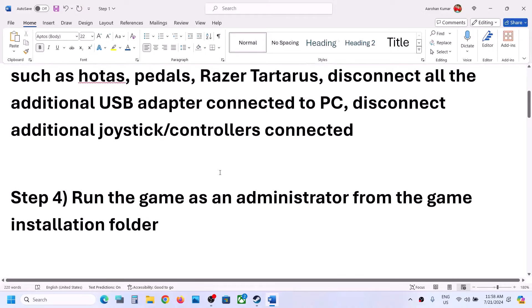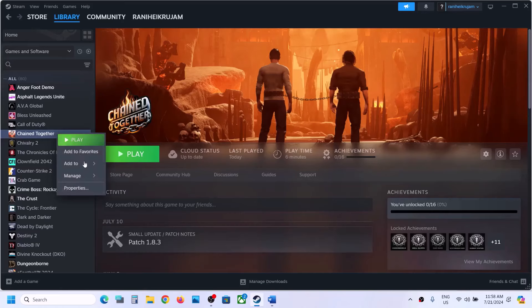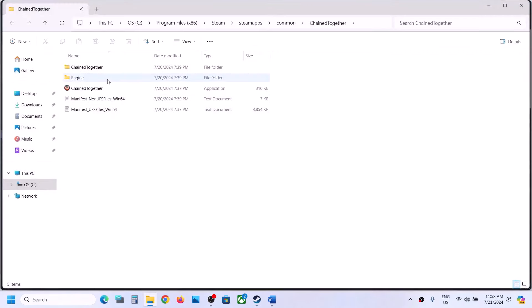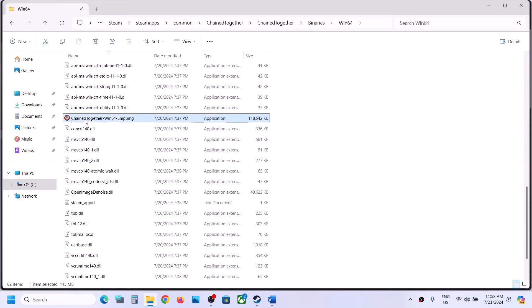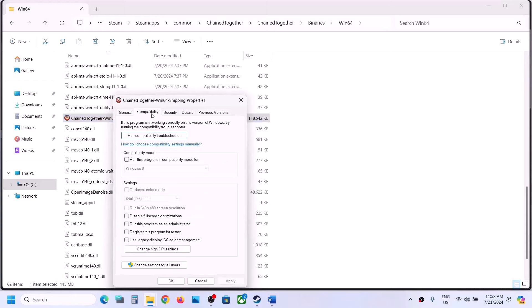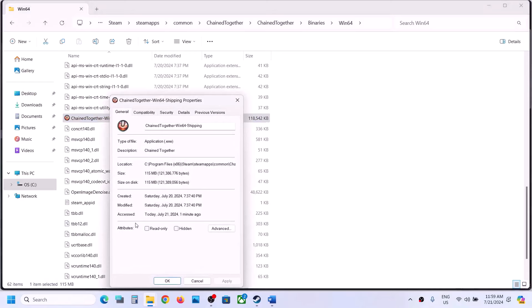The next step is to run the game as administrator from the game installation folder. Right-click on the game, select Manage, then click on Browse Local Files. This takes you to the game installation folder. Open the Chain Together folder, then Binaries, then Win64, and scroll down to find the EXE file. Right-click the game EXE, select Properties, go to the Compatibility tab, and check the box that says 'Run this program as an administrator.' Hit Apply, click OK, then double-click to launch the game.